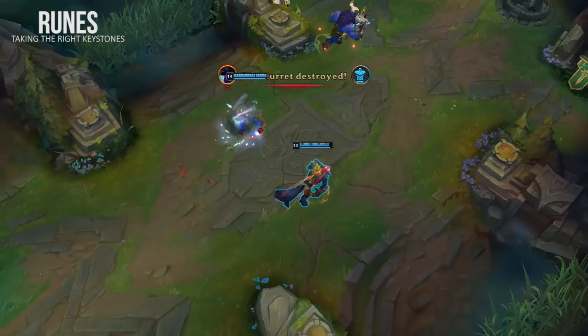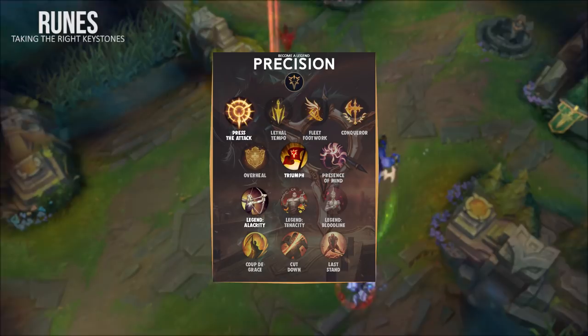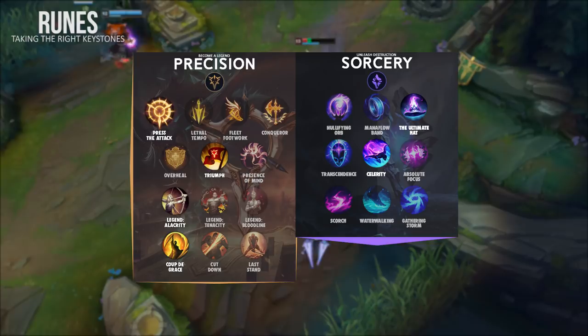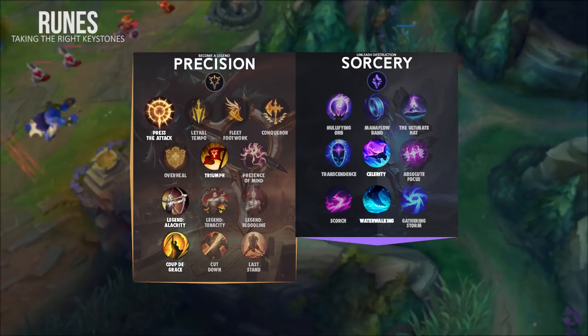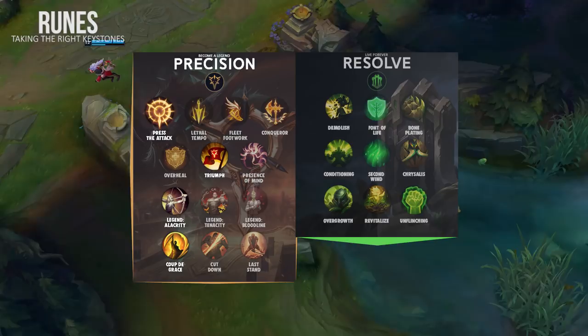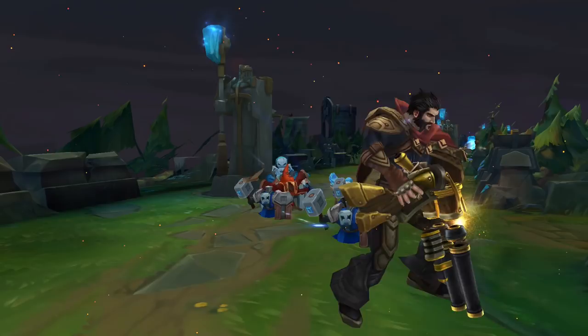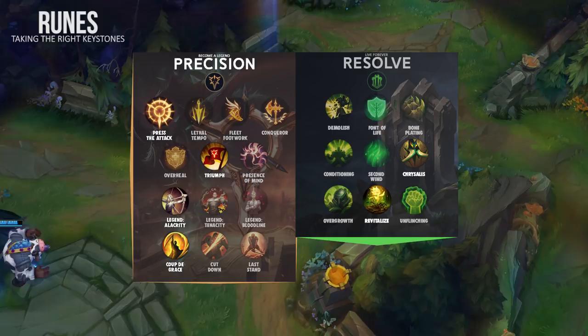The standard runes are Precision and Sorcery: Press the Attack, Triumph, Legend: Alacrity, Coup de Grace, Absolute Focus, and Scorch — or Waterwalking instead of Absolute Focus depending on preference. With the first example build you won't have much cooldown reduction, so I like the extra CDR on my ultimate. The Korean Master player takes Resolve as a secondary tree, going Chrysalis and Revitalize, likely because he doesn't take resistance boots and doesn't build Cinderhulk. Press the Attack is great because it gives strong damage when your W is activated and also gives your ultimate more DPS.